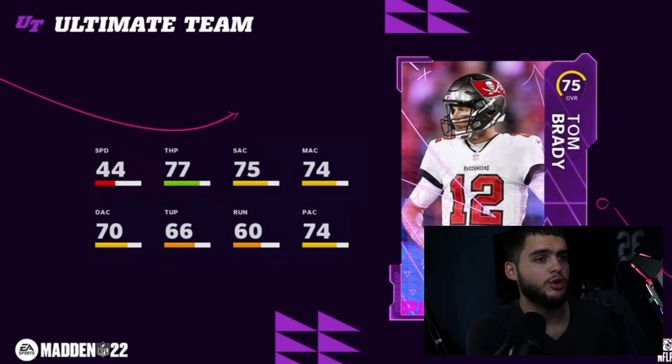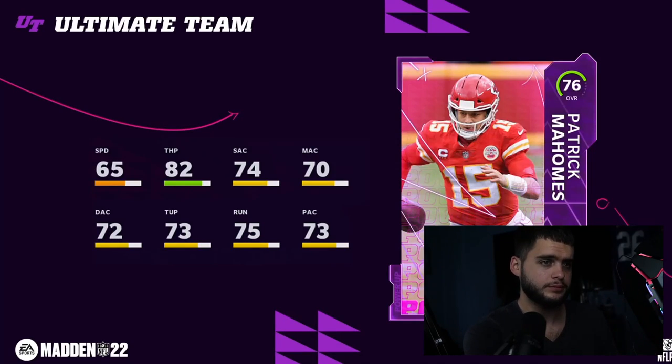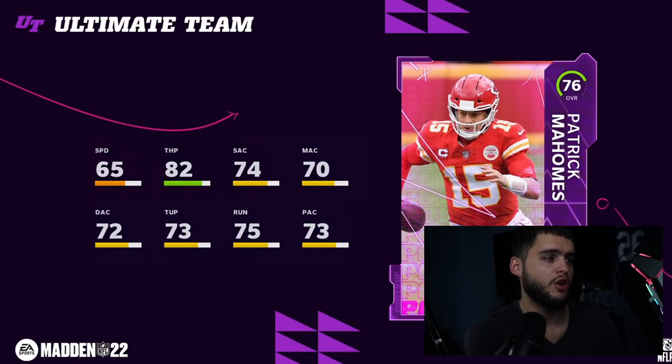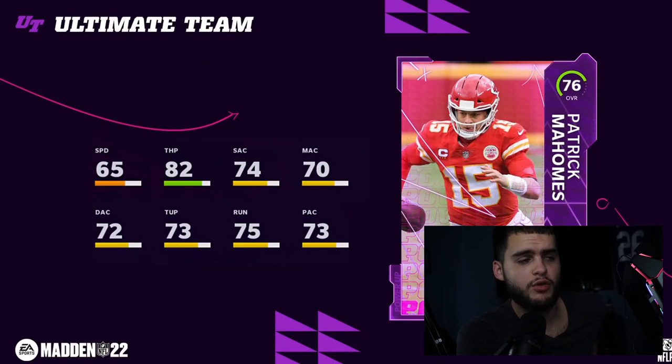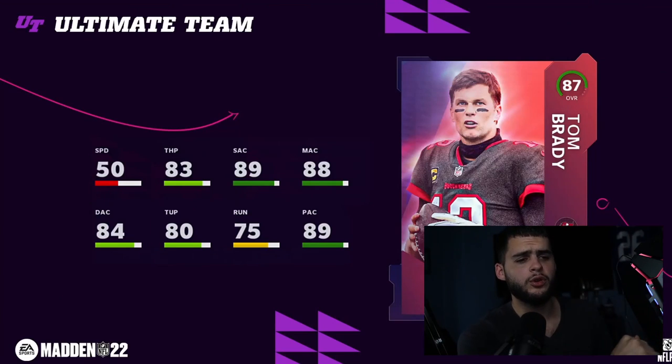Moving on: this is the Brady power-up at 75, which is just 77 throw power — doesn't really matter, it's just a power-up card but it looks pretty cool. Now we have the Mahomes at 82 throw power off the rip. You're probably going to be able to use Mahomes right away — the Mahomes quarterback power-up is a lot better than Brady's. So if day one you're running solos, Mahomes is going to be ready to go. You also get the elite passer item here.